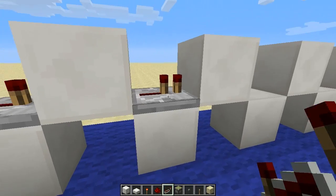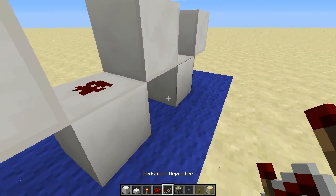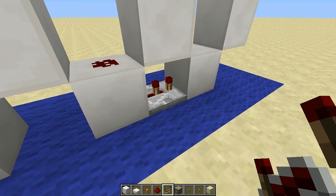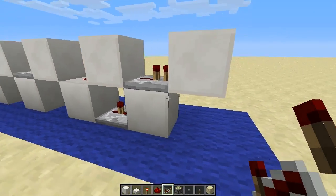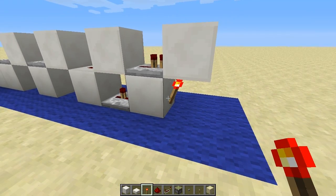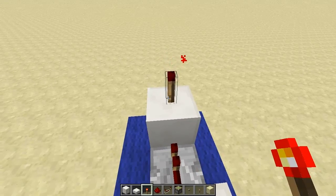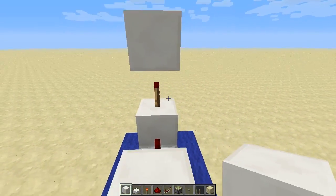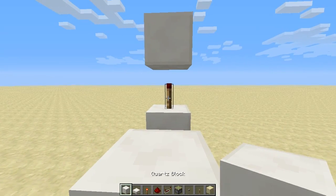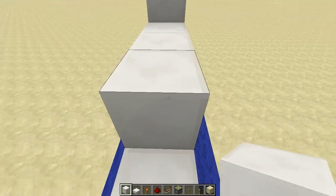Then a repeater on maximum delay, a piece of redstone, a repeater with 2 ticks of delay — so click it once — and a repeater on the default setting. Then a torch down here on the side of this block. I'm going to jump up here and place a torch on the top of the end block, a block on top of that torch, and then from the side of the torch: 1, 2, 3 blocks.